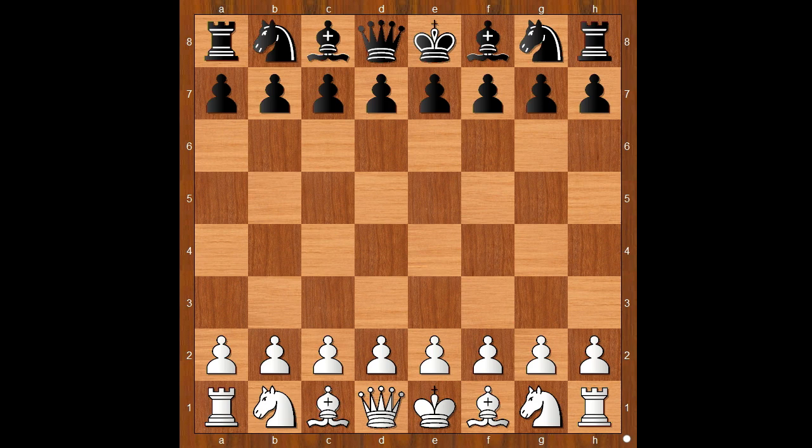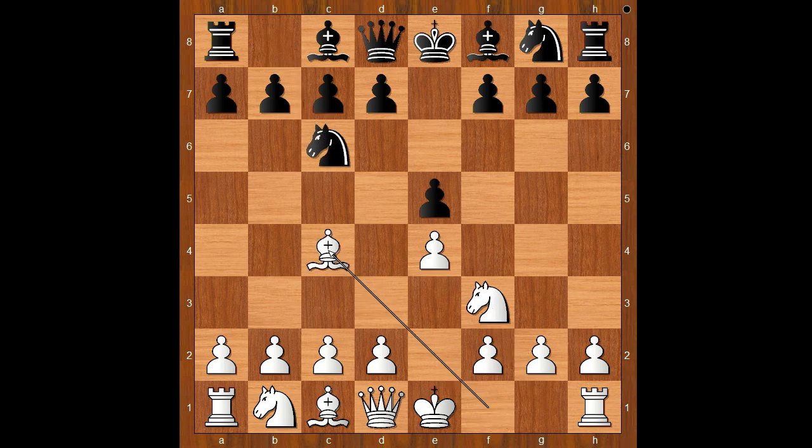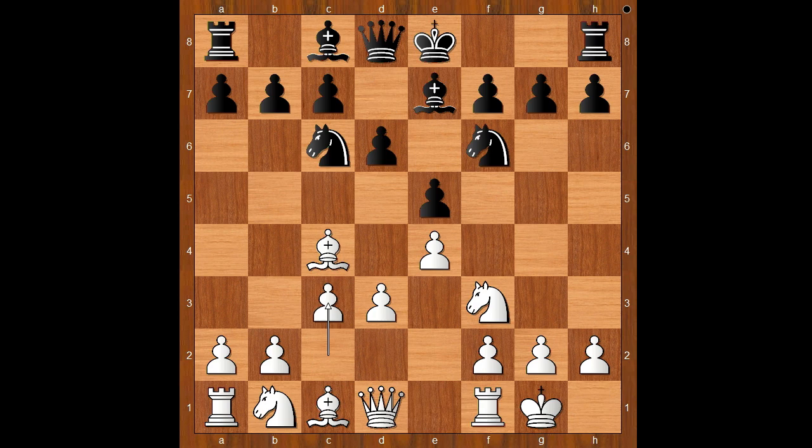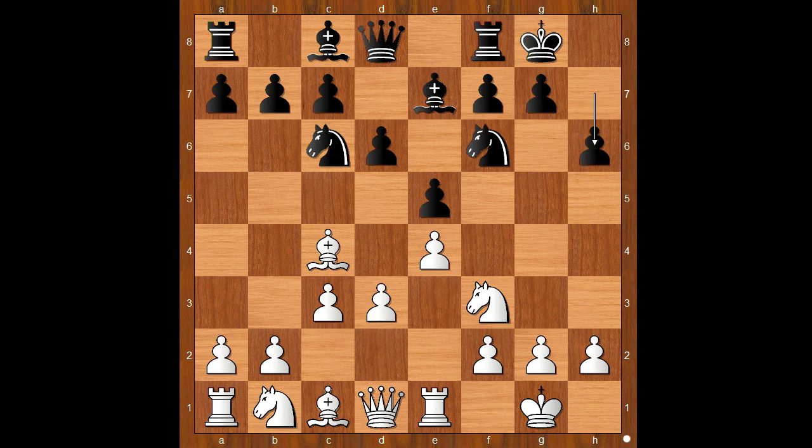Carlsen had white pieces and he started with e4. Dubov played e5. Knight to f3, knight to c6, bishop to c4 — the Italian game, maybe. Knight to f6, the Two Knights Defense. d3, bishop to e7, castling, d6, c3, Dubov castled kingside, rook to e1, h6 — controlling the g5 square.